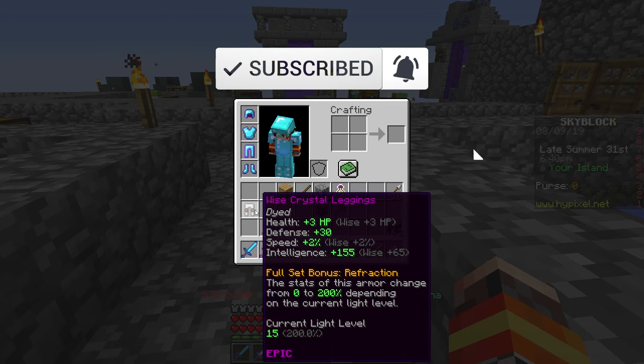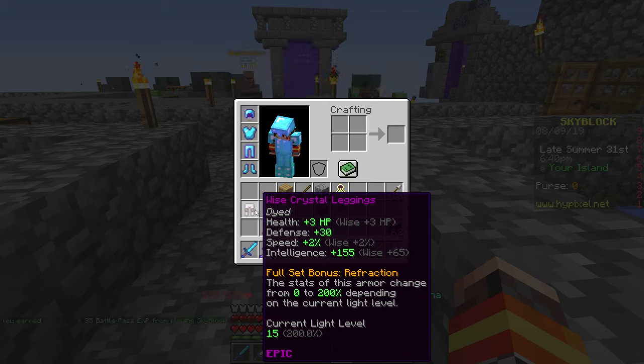Refraction increases the stat of the armor from 0 to 200 percent depending on the current light level. You can see that I have the crystal leggings here and it detects the current light level as 15, which gives me an additional stat bonus of 200 percent.